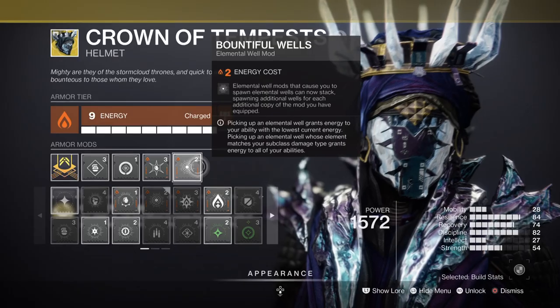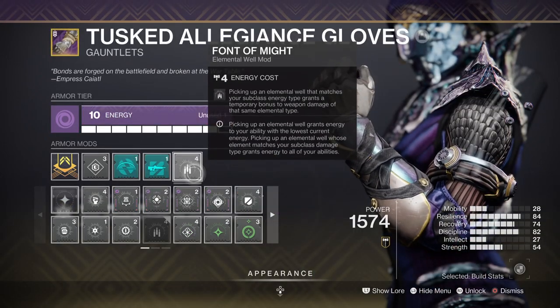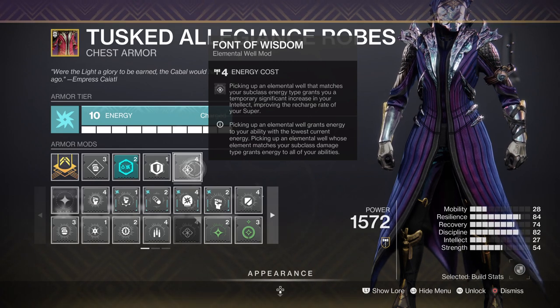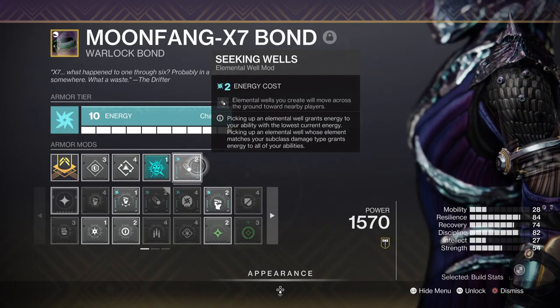For key mods we have Bountiful Wells for getting two orbs instead of one. Font of Might for a 25% weapon elemental buff of matching type. Font of Wisdom for a plus 15 intellect regen speed. Elemental Ordnance, where using your grenades can make orbs. And Seeking Wells, which allows orbs to track to you.